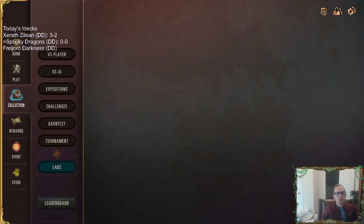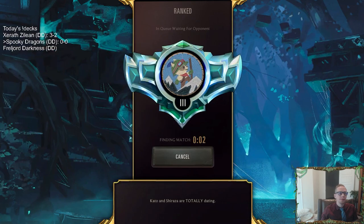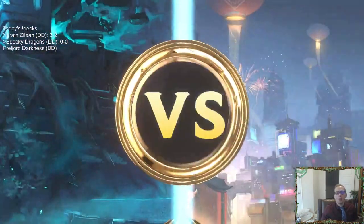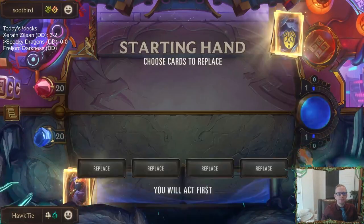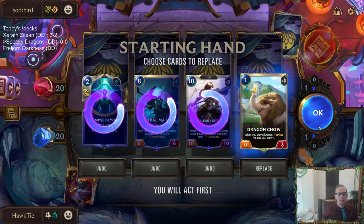Alright, let's get to it — let's play some spooky dragons. We'll go play our five games in ranked. First matchup is Teemo Caitlyn, so maybe a Vile Feast will be able to take down a Teemo. I want to keep this combo in hand, but Teemo Caitlyn's pretty aggressive. I don't think we can — we're going to keep the Dragon Chow and send the rest back. It's not really a matchup where we need the card draw.